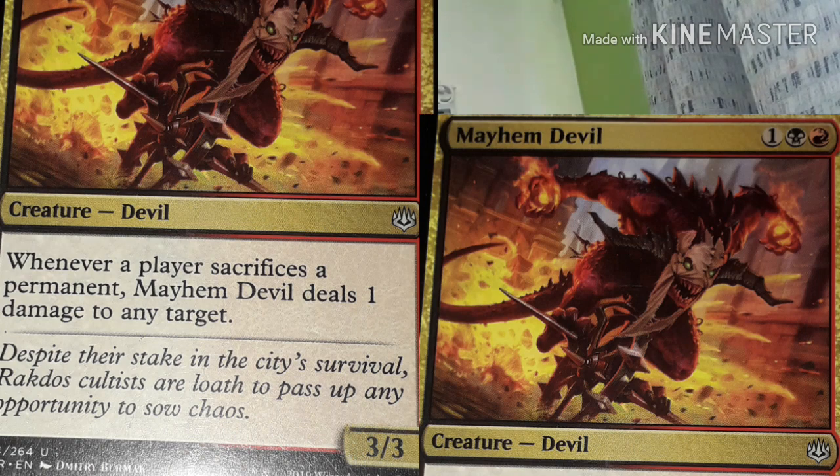I'm back. This card here is Mayhem Deather. Whenever a player sacrifices, it deals one damage to any target. I kind of based this deck on this card too - I was looking at some videos to see what way, and then I thought of a weird idea. Let me walk to my pile of cards now. I got this idea - I noticed a card where when it enters the battlefield you can kill off a creature.